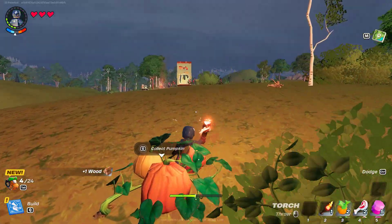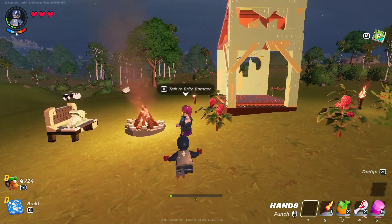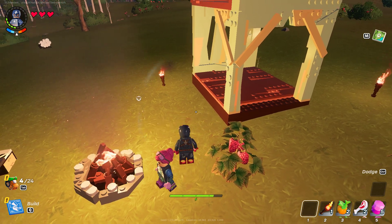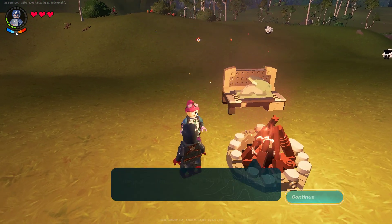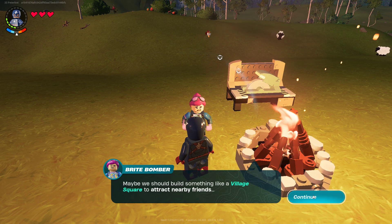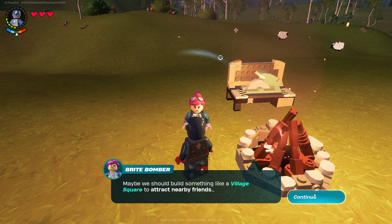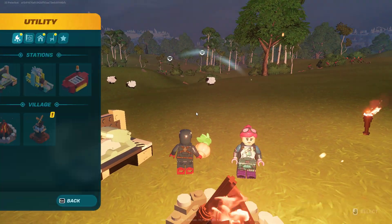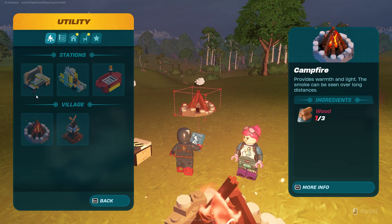I'm not even using... it might say this might be a bug for you guys. It will say G because that's obviously my pickup button. But it actually doesn't work when you press G. You have to press E. So that's gonna be a bug for you guys. And maybe we should build something like a village to attract some friends. Maybe we'll build a village.